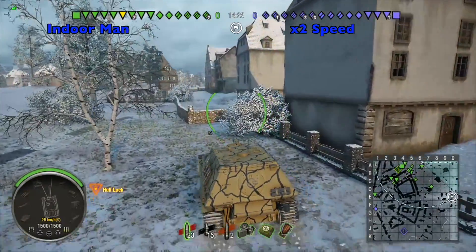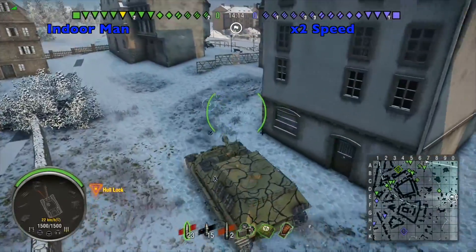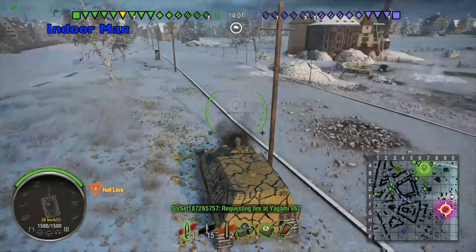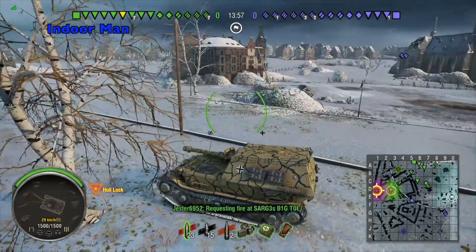Off the start here I'm heading to a defensive position to overwatch the encounter base. I've tried quite a few strategies so far with the Fortress Ferdinand, but so far it doesn't seem very flexible and needs to be played quite passively. I did use the tech tree variant of this tank, but that was a long time ago and so I'm kind of relearning the game style here.